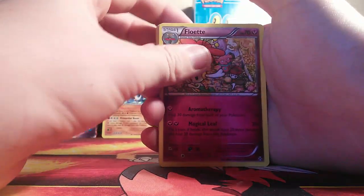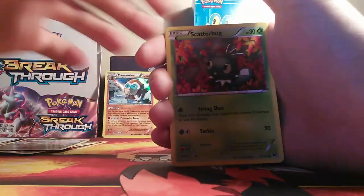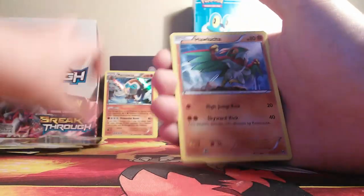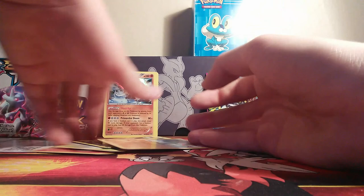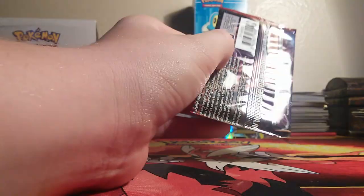Alright, so this pack starts off with Floette, Breaksin, Super Rod, Flabebe, Axu, Scatterbug, Teddiursa, Remoraid, Reverse Axu, and a non-Holo Hulucha. I almost said Holo Hulucha. Wow.